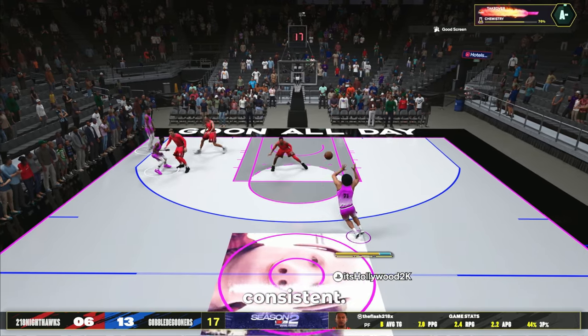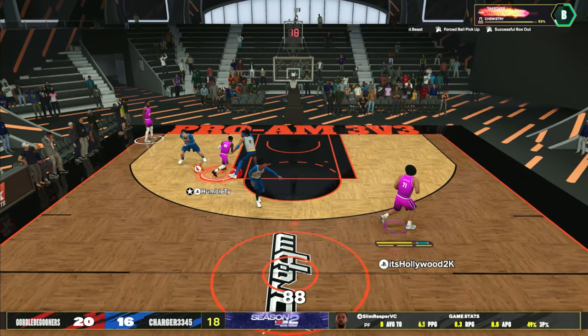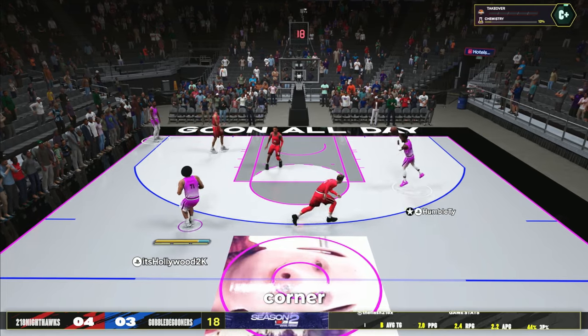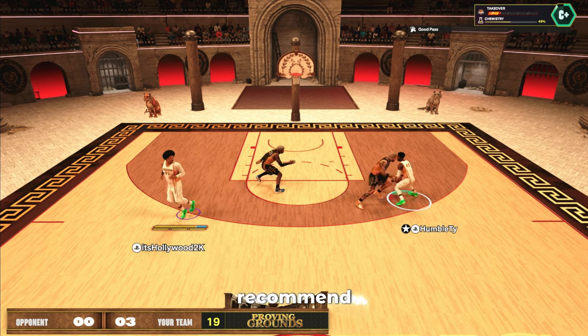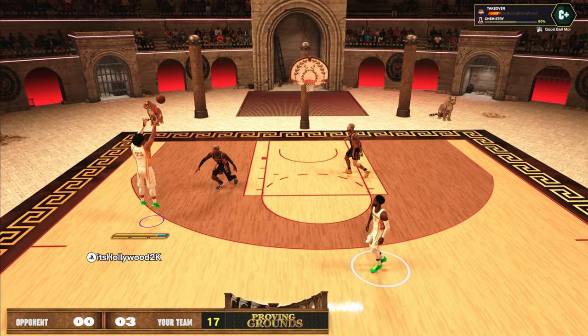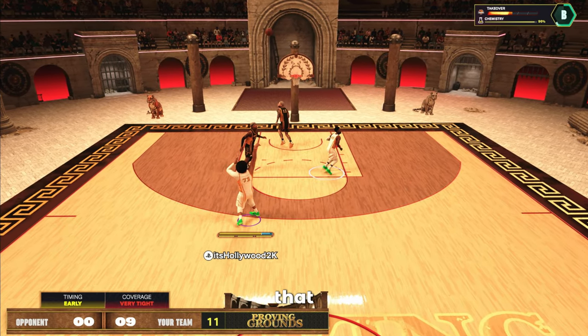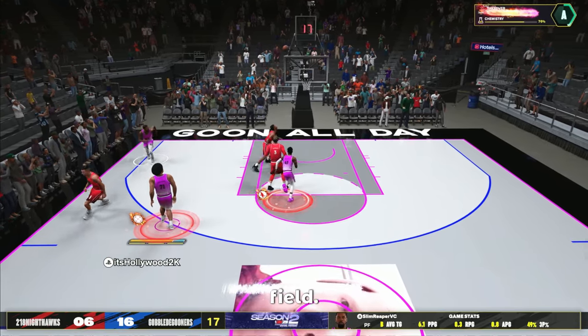Shooting on this build feels super consistent. You're able to green from almost anywhere on the floor. You're so fast with that 88 speed that you can slip pop anywhere you want — knock down shots from the top of the key, from the corner, and from the wing. The 69 mid range is a little scary, so I don't recommend picking and popping for mid ranges for the win. Always try to get to that three line because your green window is going to be massive with gold Set Shot Specialist, allowing you to green every single shot.